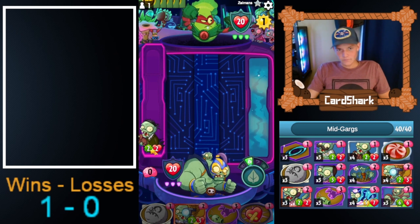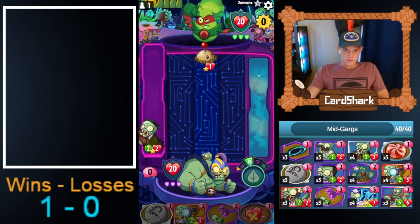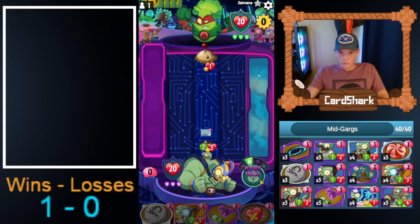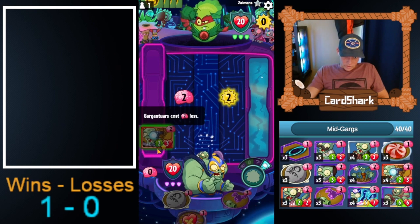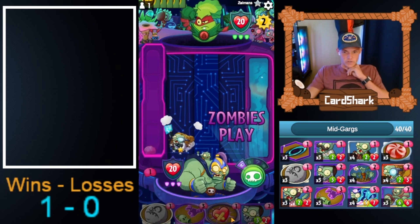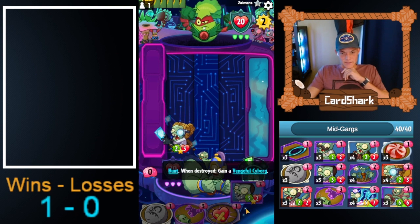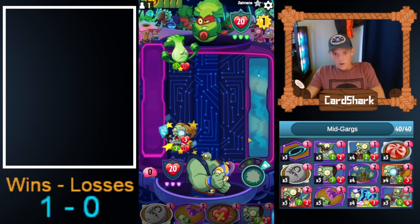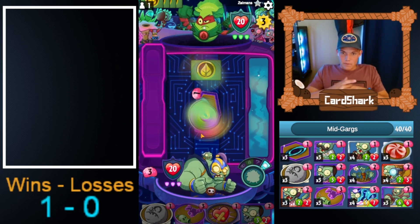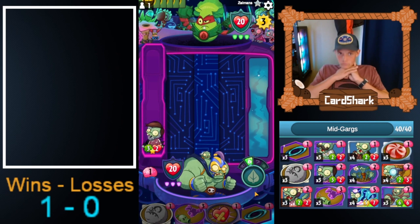We'll play this so it avoids the signature from Grass Knuckles. What would be ideal is if we're able to play Gargologist on turn two or three — I didn't mean to play it there because he's probably going to kill it now. Gargologist on turn two ideally, and then turn three you'll be able to play Supernova Garg due to it costing so little — two less from five, which is three, just basic math.